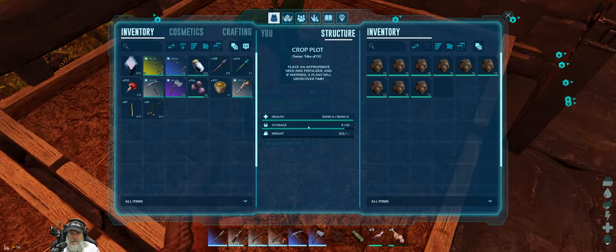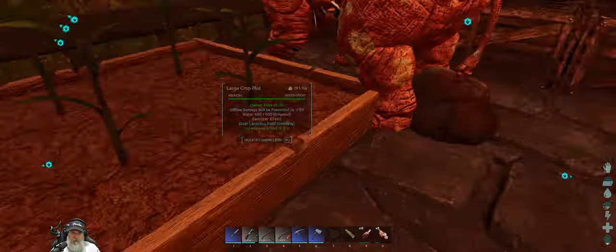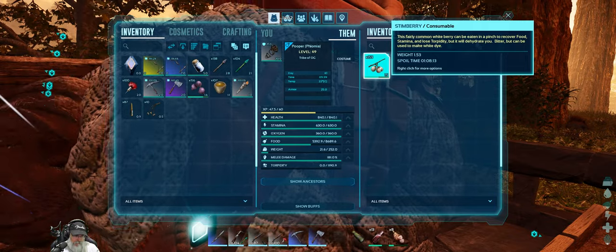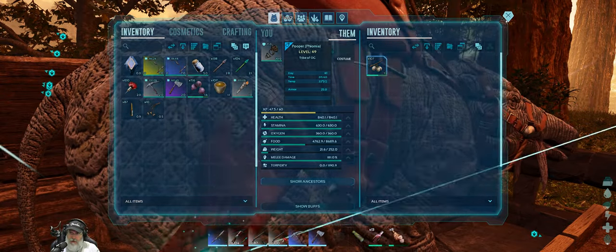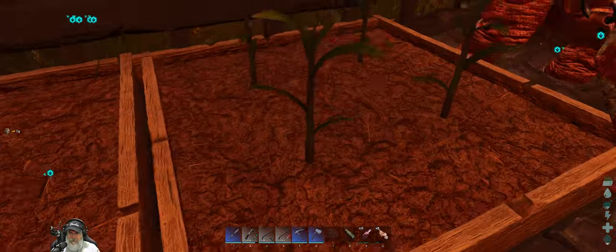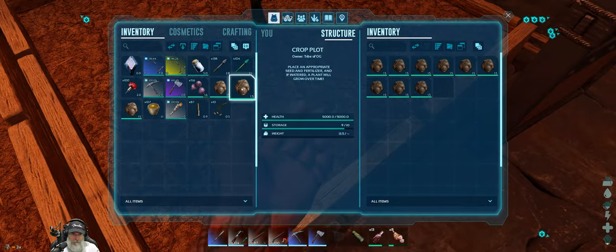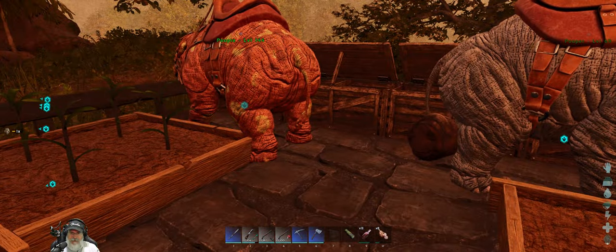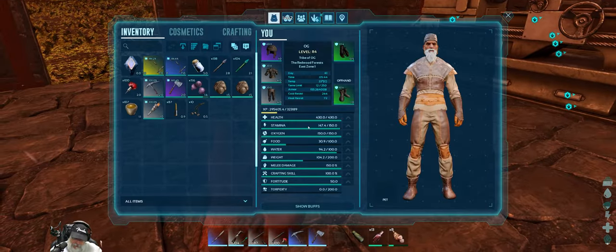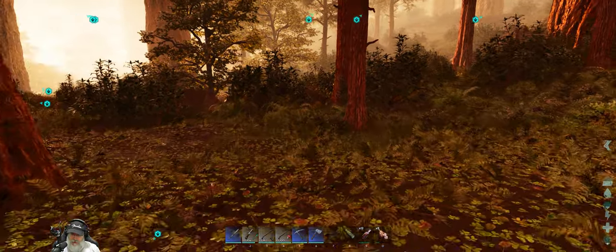At least we'll get started. We can actually put one more poop in each one of those, so we need four more poops. There we go — I think he gave us five! Even without doing the stimberries on these guys, they'll still poop very frequently. So if you have any kind of poop collecting device, just get yourself a couple of phiomias and you'll have more poop than you'll know what to do with.